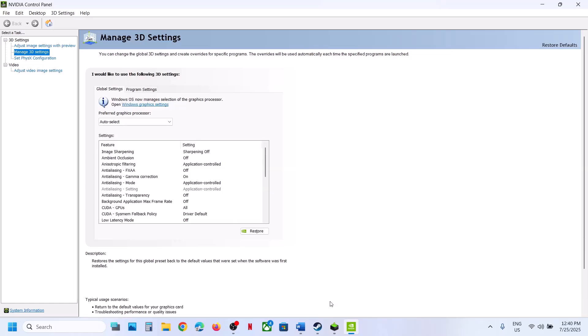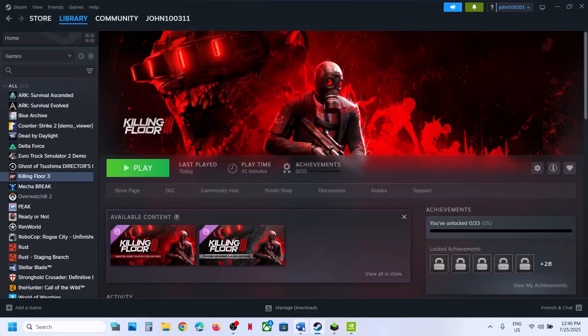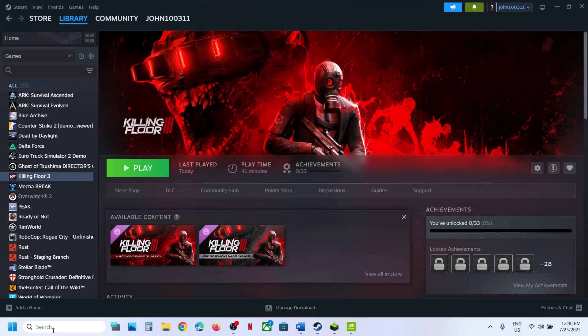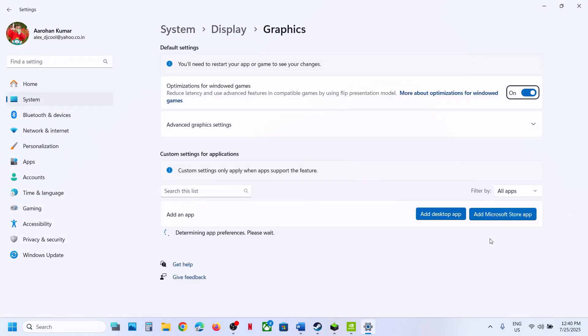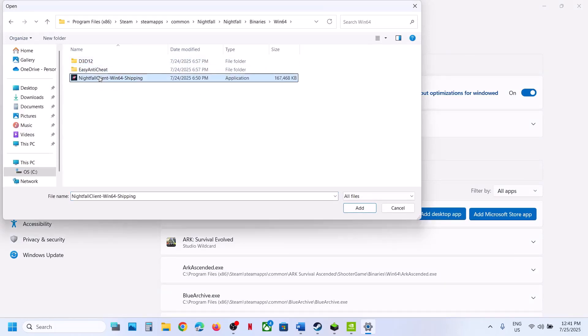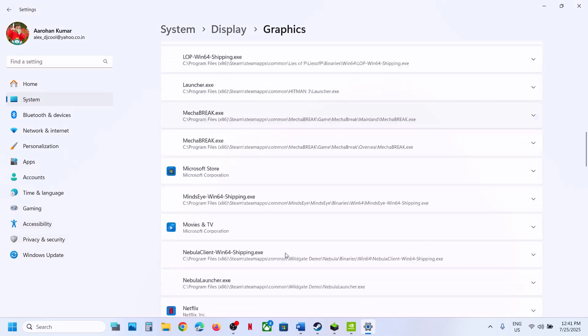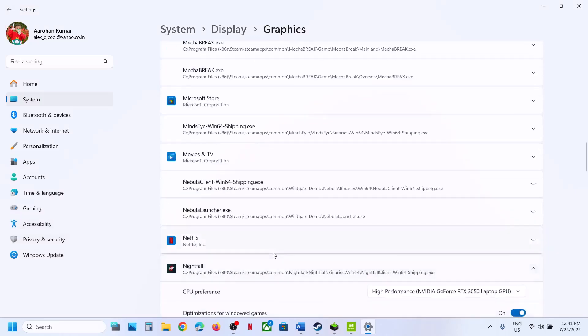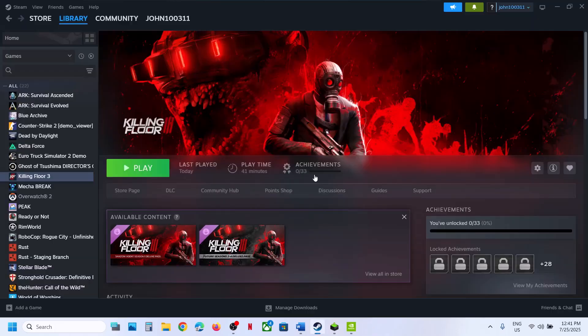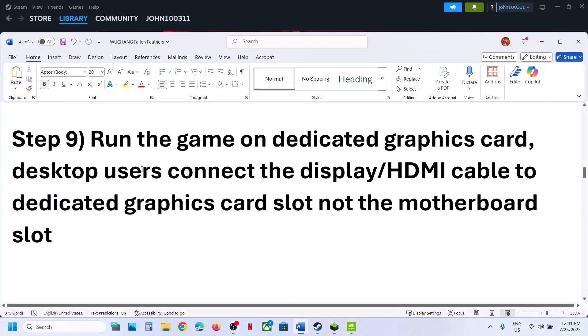Type Graphics Settings in the Windows search box and open Graphics Settings — not the Display graphics settings. Click Add Desktop App, browse to the game installation folder, select the game EXE, click Add. Once added, click on the game entry and select High Performance to assign your dedicated graphics card. Launch the game and check.